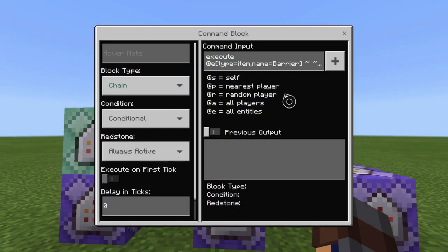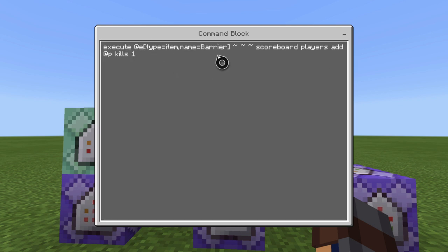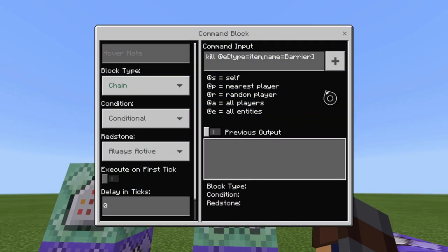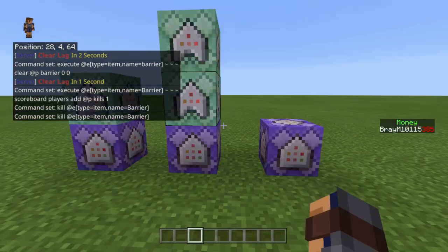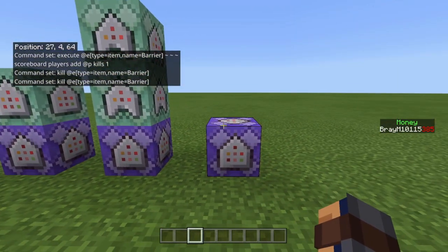The next one is chain, conditional, always active, zero ticks — make sure it's conditional. It's: execute at @e type=item name=barrier ~~~ ~~~ scoreboard players add @p kills 1. So you're adding one kill to the scoreboard of the closest player to the barrier item — pause and copy it if you need to. The next one is chain, conditional, always active, zero ticks: kill @e type=item name=barrier. This kills all barrier items on the ground.